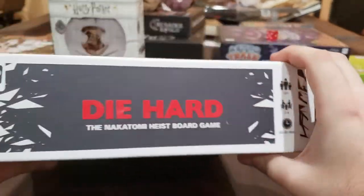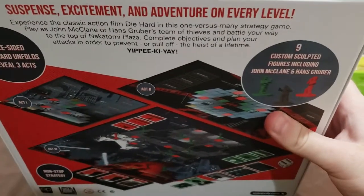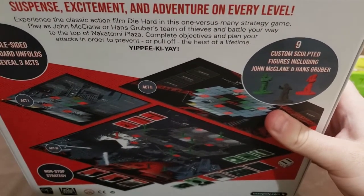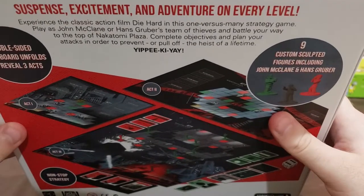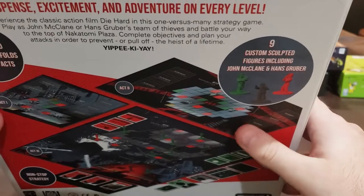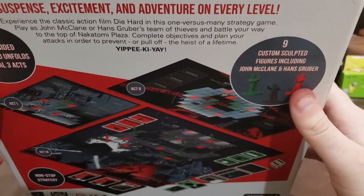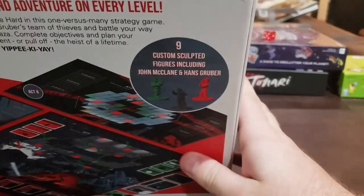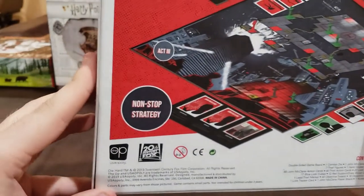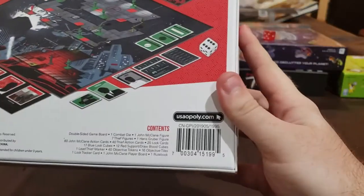The Nakatomi Heist board game. I can see all the broken glass — a lot of broken glass in this. Suspense, excitement, and adventure on every level. Experience the classic action film Die Hard in this one-versus-many strategy game. Play as John McClane or Hans Gruber's team of thieves and battle your way to the top of Nakatomi Plaza. Yippee-ki-yay... Obviously I don't have the swearing. But as we'll see, there's a lot of cool stuff in it. Not the three sad onions, as always.